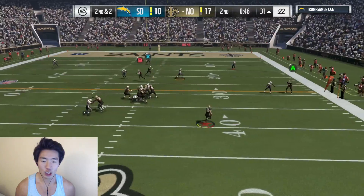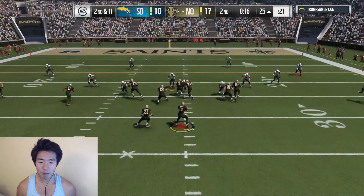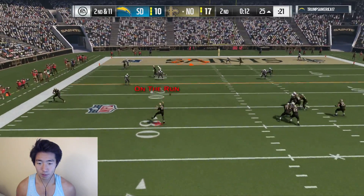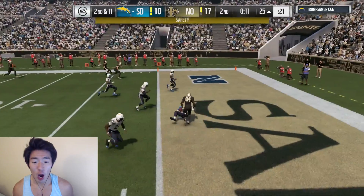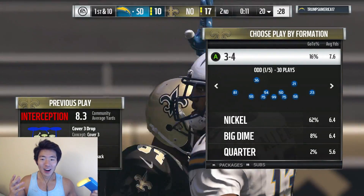Roll out — Aaron Rodgers is so fast. Slide, slide, slide. Can we get it to a play action? Roll out. Oh, I see you — beautiful throw. Wait, throw a pick? Oh, it says safety. That was a terrible play by me — that was God awful.